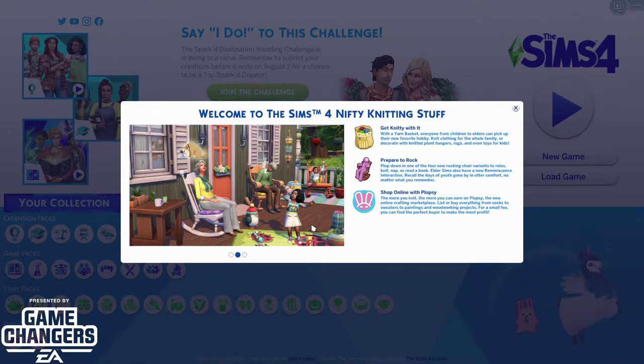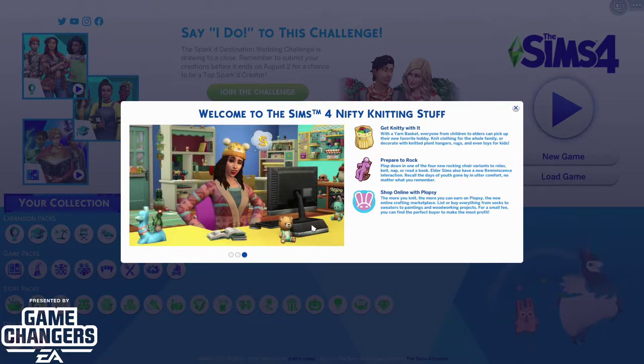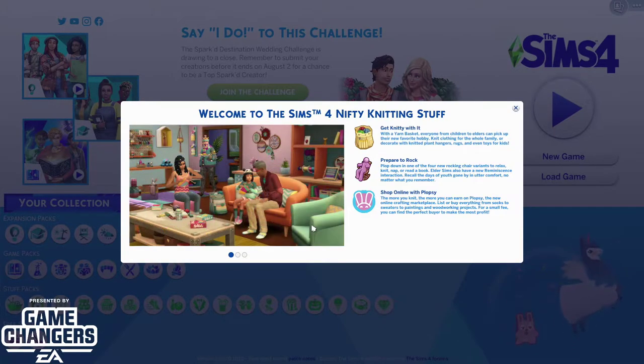There's a lot of cool things about this pack that won't be discussed in this video because I'm just gonna do a quick overview. A few of the cool things: they added an Etsy-like mode so you can start selling items in the market. There are also a lot of craftable items, and additional content such as the knitting skill.